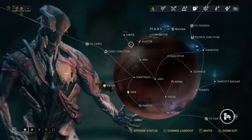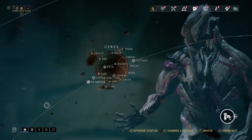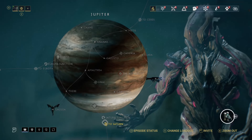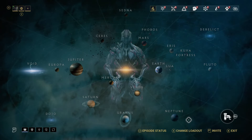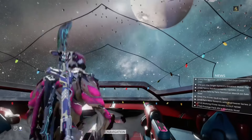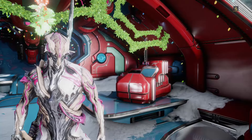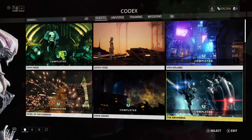You have to complete most of the missions and challenges to complete the junctions, and that's basically your star chart. Now let's move out of navigation and into your codex, which is a completely different story — this is where your quests are, and here is where you have to really pay attention.